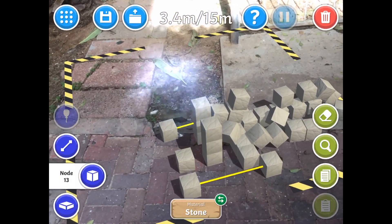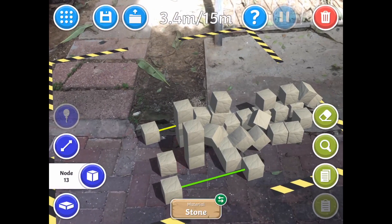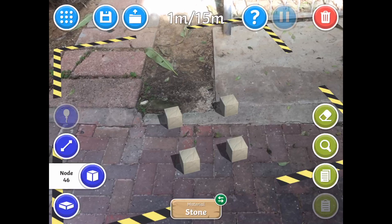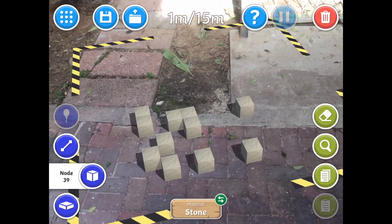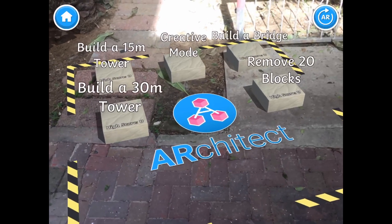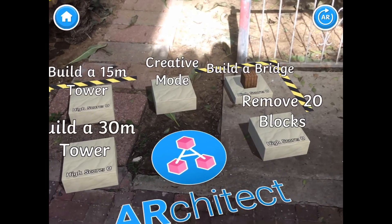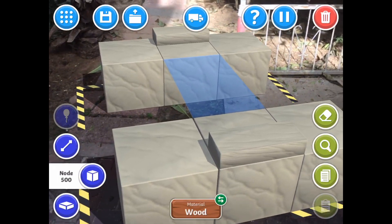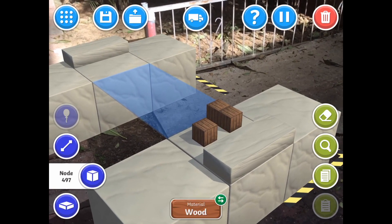I really laughed at this point — it was so funny because by connecting them, both fell at the same time. But again, this teaches you something about how force affects the interconnection of blocks. It's very interesting — you try again and figure out different ways. Architects will probably solve it in a second, but I don't have that knowledge and need to understand things from the beginning. So let's try something else — I'm going to try building a bridge.